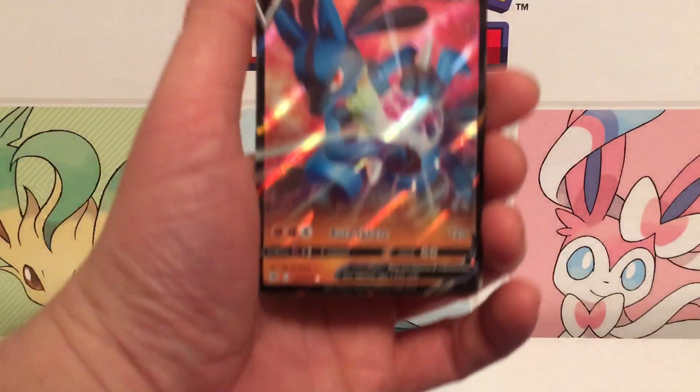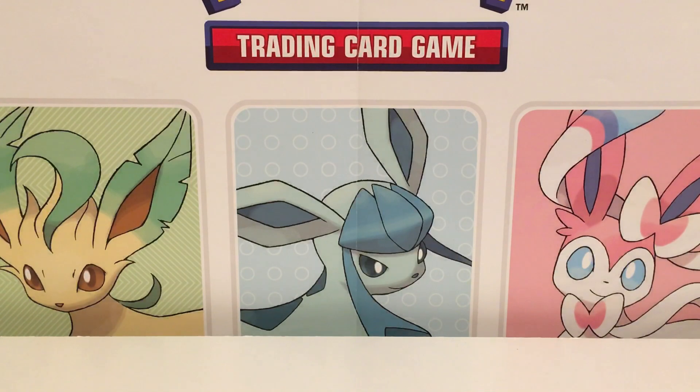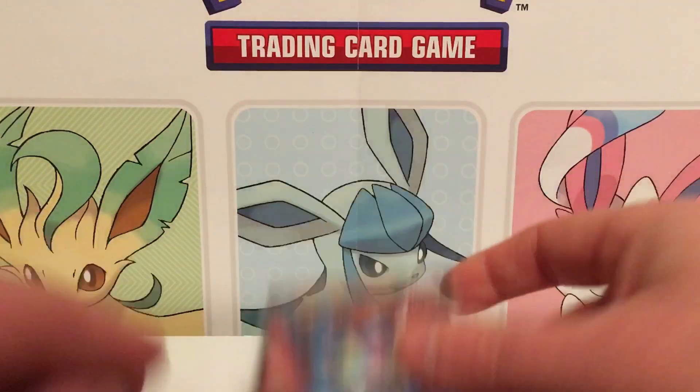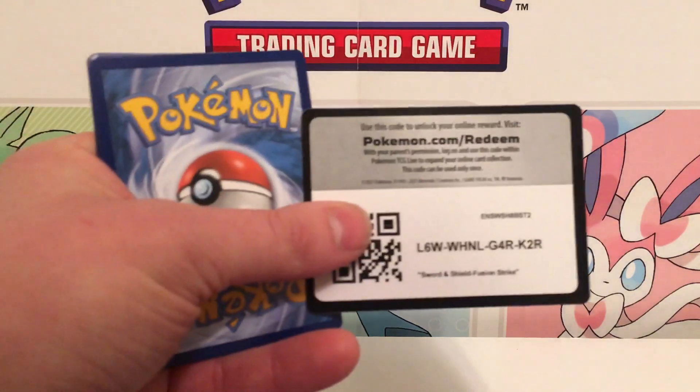We got Lucario — okay, still an ultra rare. When I did my pre-release tournament I didn't get any ultra rares in my Building Battle Kit. Lucario doing the Kamehameha wave — wait, is that Aura Sphere? I think it is. I probably knew that from Pokémon Go, since Lucario was past my time when I actually played.